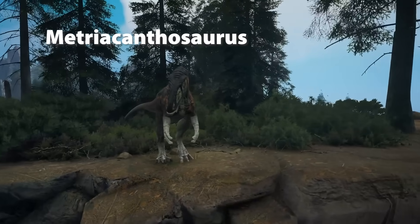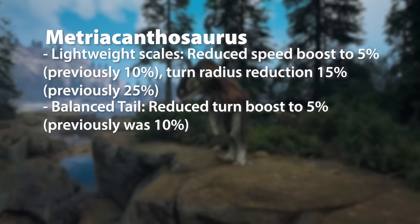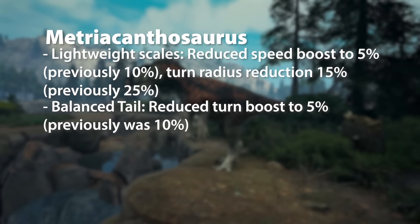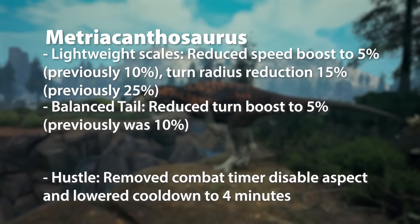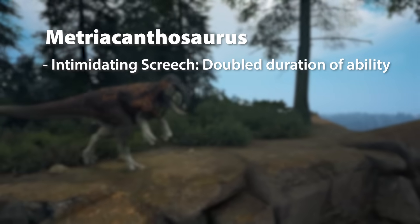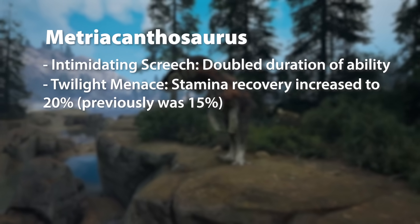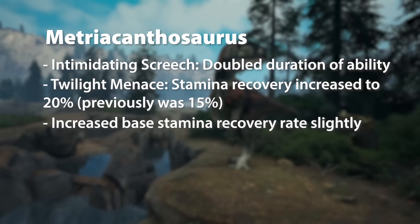For Metriacanthosaurus, Lightweight Scales also gets that same reduction. Balanced Tail gets reduced as well — the turn boost is now 5%, previously 10%. Putrid Scales greatly increased Poison Reflect Damage. Hustle has had the combat timer disable aspect removed and cooldown lowered to 4 minutes. For Intimidating Screech, they've doubled the duration. And Twilight Menace has had Stamina Recovery increased to 20%, previously 15%, with a slight increase to base stamina recovery rate as well.